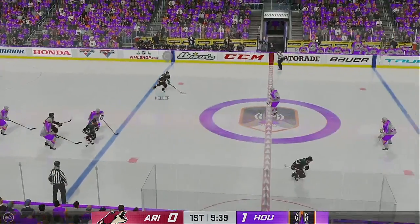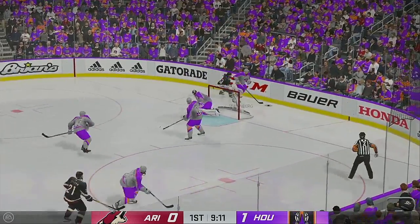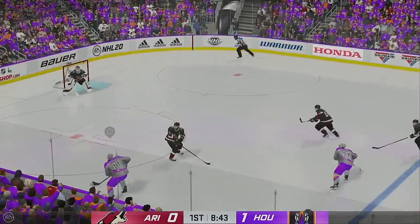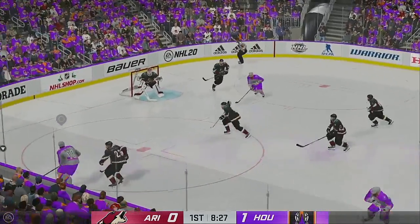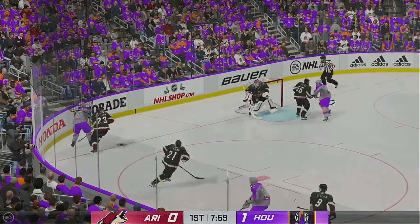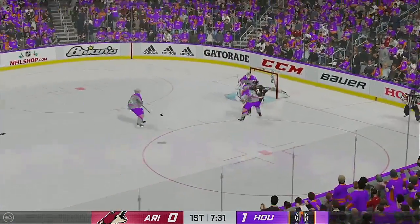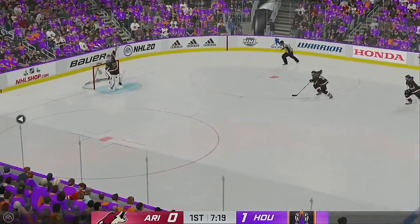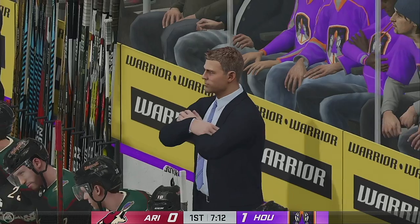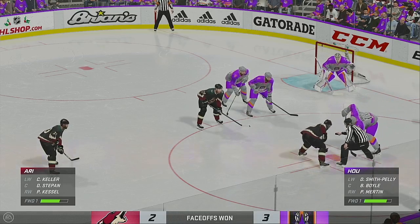The Coyotes have it against the wall, works it across to Keller, and now it's over to Hidastroza — loads of shot! Turns it aside! Boyle's got it against the boards, moves the puck along the half wall, looking to make something happen in the offensive zone. Arizona's got the puck. Keller's got it into offensive territory, a chance to clear. There's the whistle — icing the call. Well past the midway mark of this period; 1-0 is where we sit at this point.